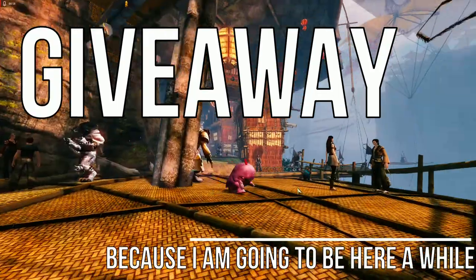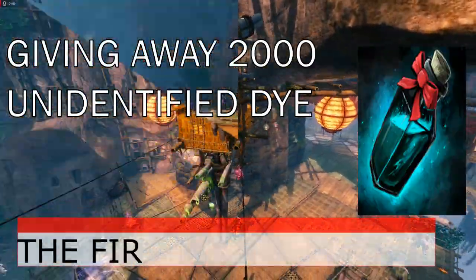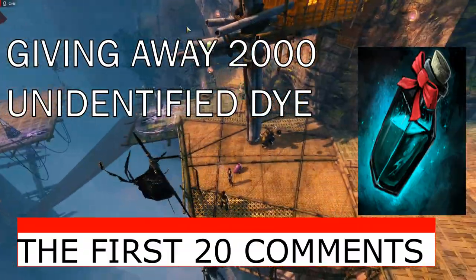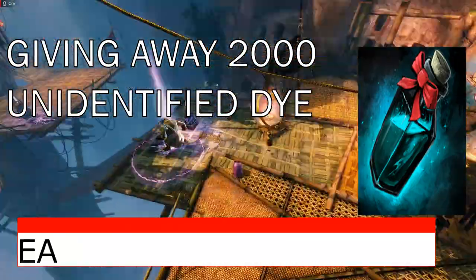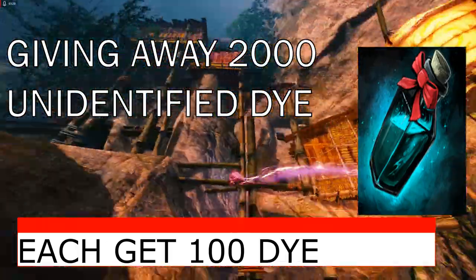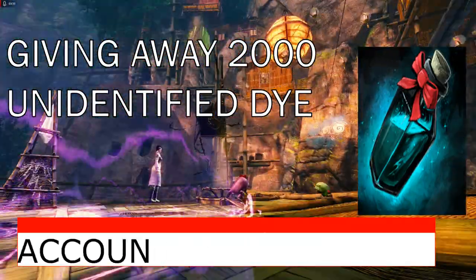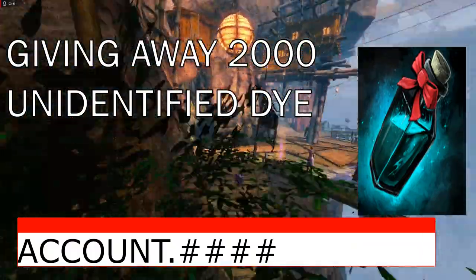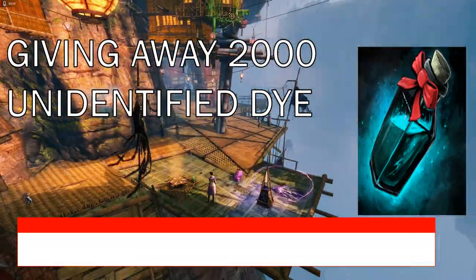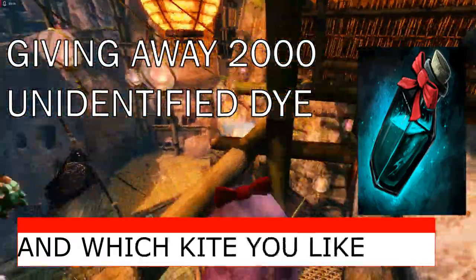So in honor of this, I am going to be giving away 2,000 unidentified die. For the first 20 comments, each of them is going to get a hundred die sent to them. I'm going to need your account name and number, and I want you to leave a comment saying which kite you like.